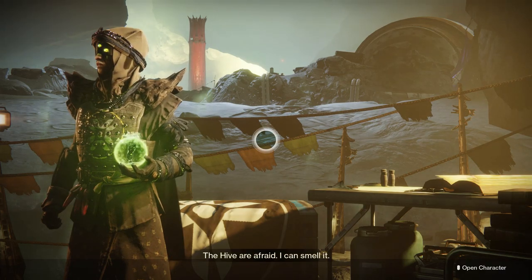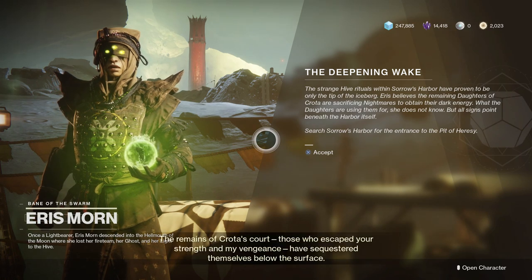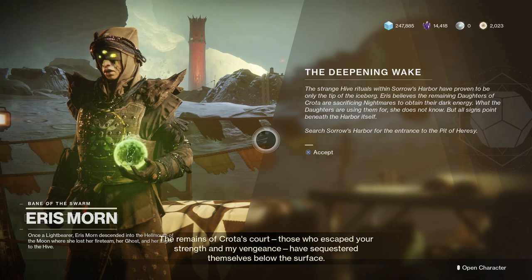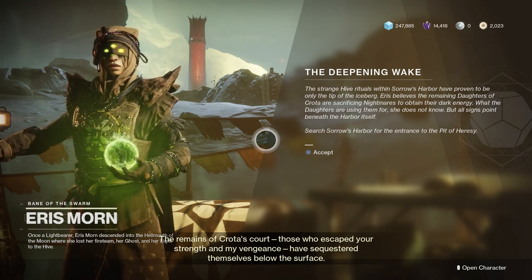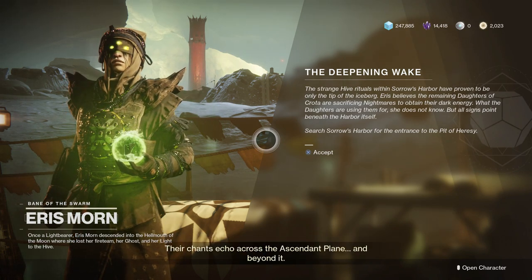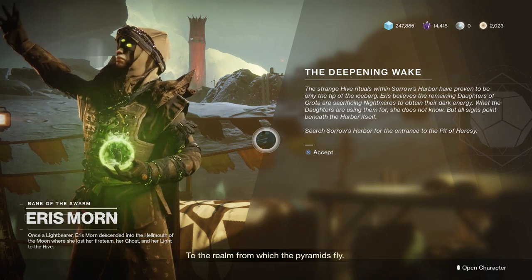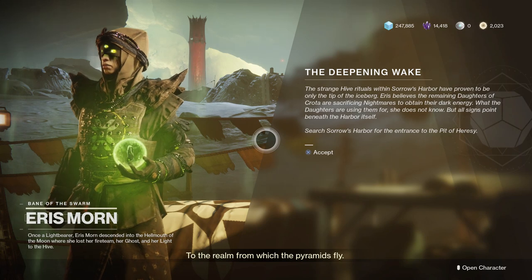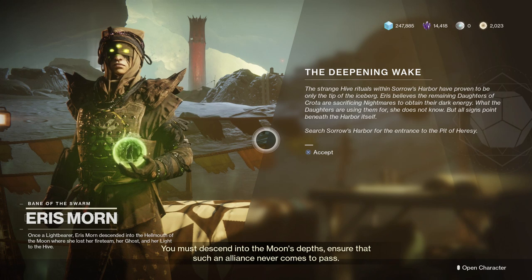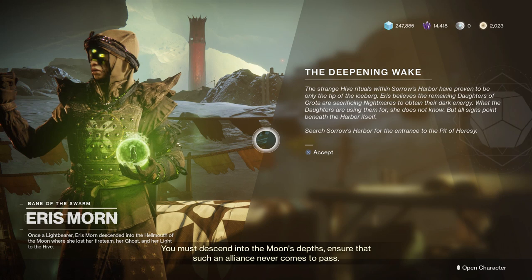The hive are afraid. I can smell it. The remains of Crota's court — those who escaped your strength and my vengeance — have sequestered themselves below the surface. Their chants echo across the Ascendant Plane and beyond it, to the realm from which the pyramids fly. You must descend into the moon's depths and ensure that such an alliance never comes to pass.